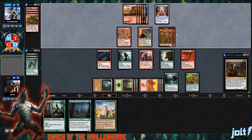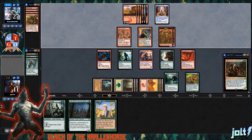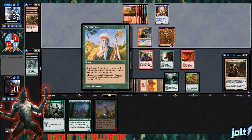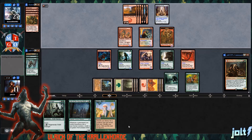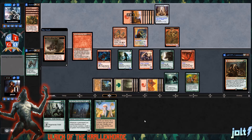We do have Worldly Tutor — search your library for a creature card, reveal it, put it on top. We'll see if we end up using that. I've been really happy with the deck so far. I did a little bit of playtesting, but with it being the holidays I didn't get a chance to make sure it's 100% fine-tuned. But for what we're doing, it's pretty fun.